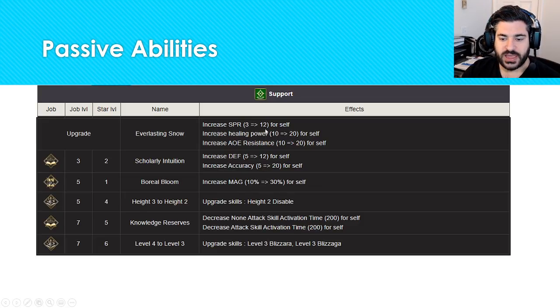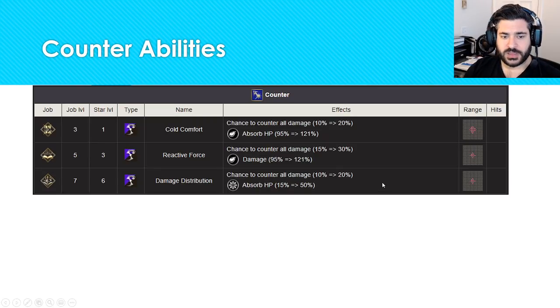For passive abilities: Everlasting Stone is an absolute must — increased spirit by 12, increases healing power by 20, and increases AOE resistance by 20. Healing power works by multiplying your magic stat by the healing ability modifier — for example, Curaga is a 240 modifier, so increasing healing power by 20 makes it effectively a 260 modifier. My second favorite is Scholarly Intuition for the defense and accuracy, though the magic 30 is also nice. Knowledge Reserves you'll rarely need. The Arithmetician passives for height and level are situational for maps.